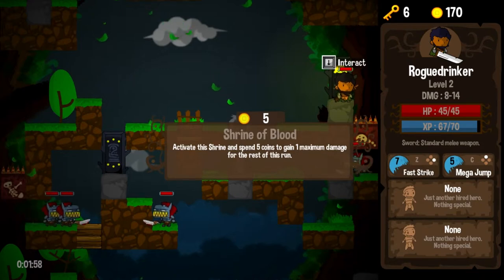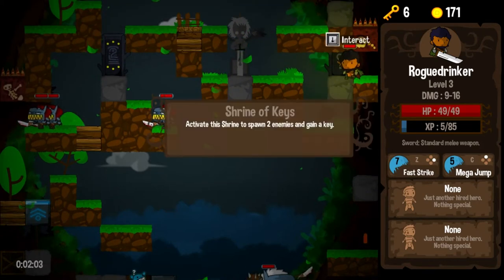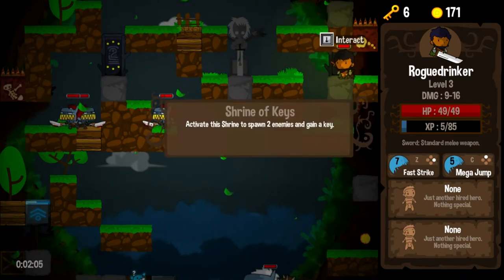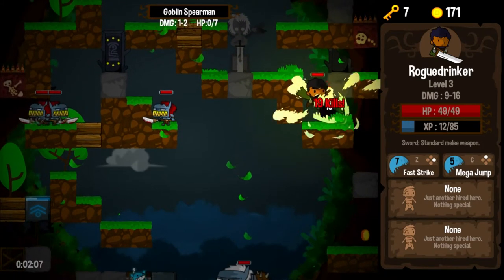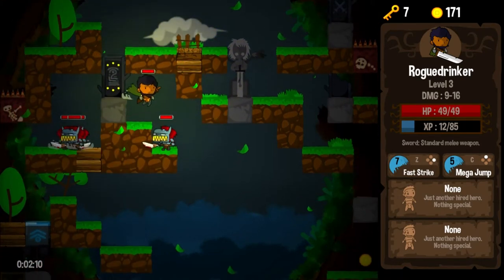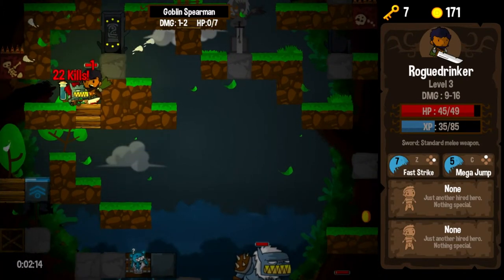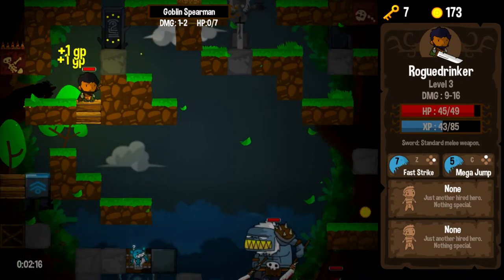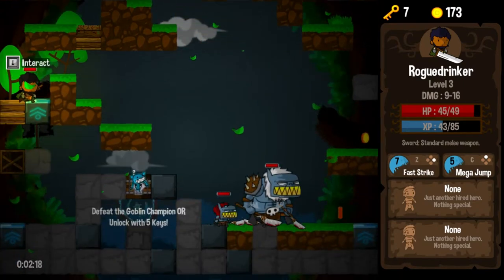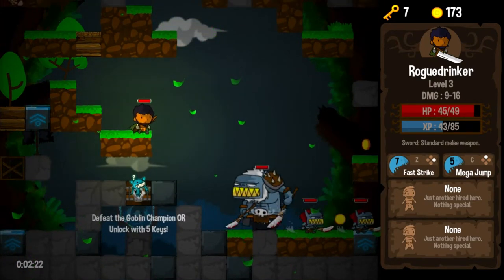Five coins for one maximum damage for the rest of this run — that's possibly good, but eh, whatever. Spawn two enemies to gain a key — definitely. I like having two more enemies to kill and another key. Seven keys now, so we are in pretty good shape. We have enough health and enough damage to just drop down and tank the damage they're putting out without too much worry.